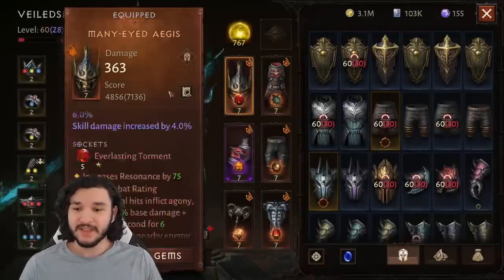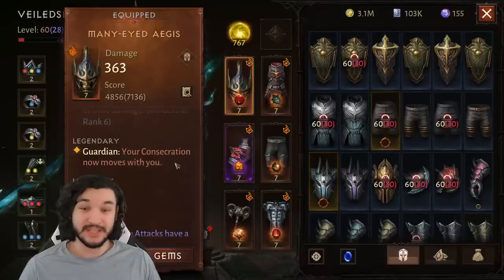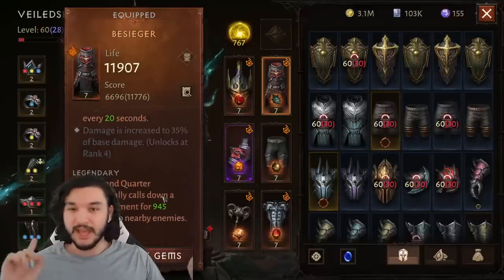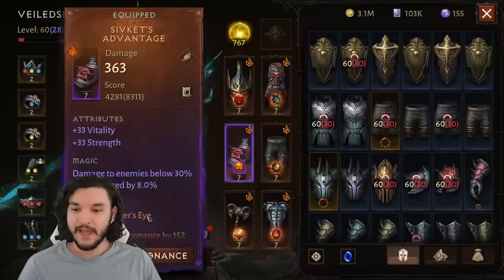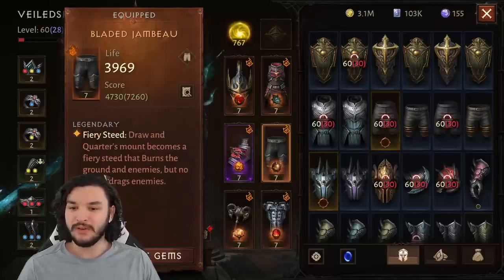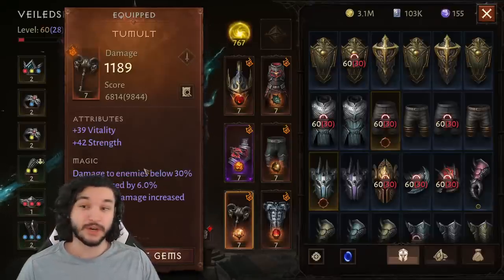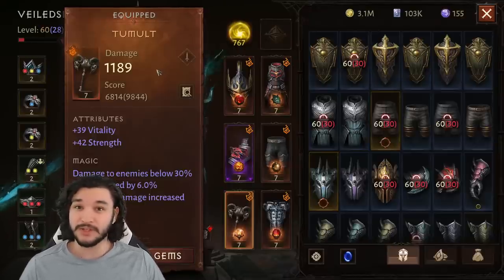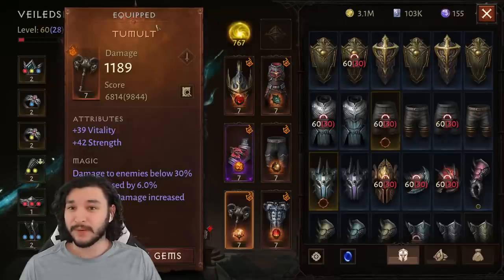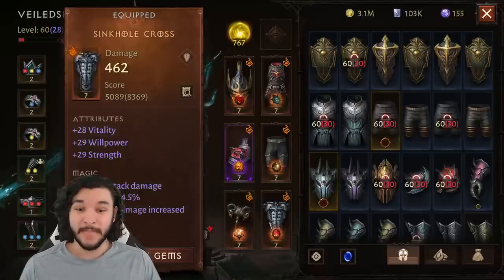First off, we're running Many-Eyed Aegis — this allows our Consecration to move with us. Make sure you use Consecration before you mount up on your horse, otherwise you will dismount. Second is Besieger, which launches a bombardment randomly on nearby enemies for decent damage while on your horse. Sivkit's Advantage increases our Draw and Quarter duration by 30%. Bladed Jambo leaves a fiery trail to burn enemies as we run past them. And Tumult is our first key modification for this build — combined with Falling Sword, it does massive AoE damage.